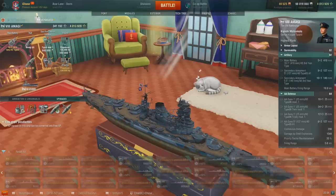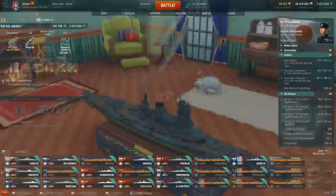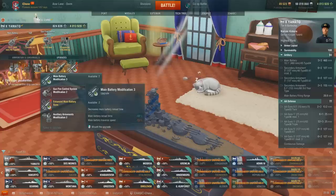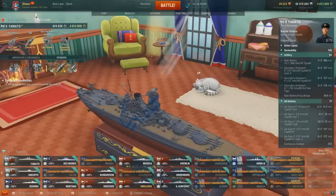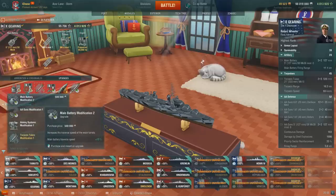Moving on to the tier 9 and 10 slot number six — I don't think much is really changing here. There is a new module, Auxiliary Armaments Mod 2, which combines the AA mod and secondary mod into one, giving better secondary DPM and increased AA damage. However, I don't see this replacing anything you're already using. Main Battery Mod 3 is still probably king for battleships unless you have legendary modules. The most notable changes overall are torpedo speed for destroyers in slot three, and Main Battery Mod 2 for ships with slow turret traverse.